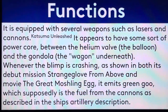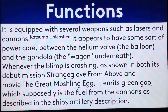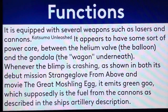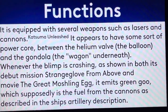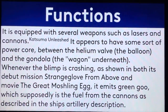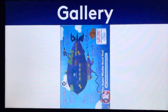Moving on to the functions: it is equipped with several weapons such as lasers and cannons, according to Katsuba Unleashed. It appears to have some sort of power core between the helium valve, the balloon, and the gondola — the wagon underneath. Whenever the blimp is crashing, as shown in both its debut mission Strange Glove From Above and the movie The Great Moshi Gag, it emits green goo, which supposedly is the fuel from the cannons as described in the artillery description. Go check out Katsuba on episode 207. Finally for the gallery, we have a picture of Scareforce 1.